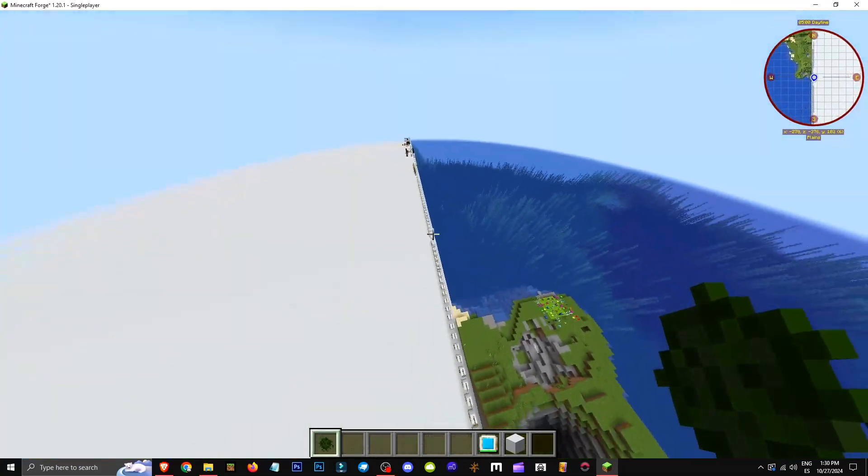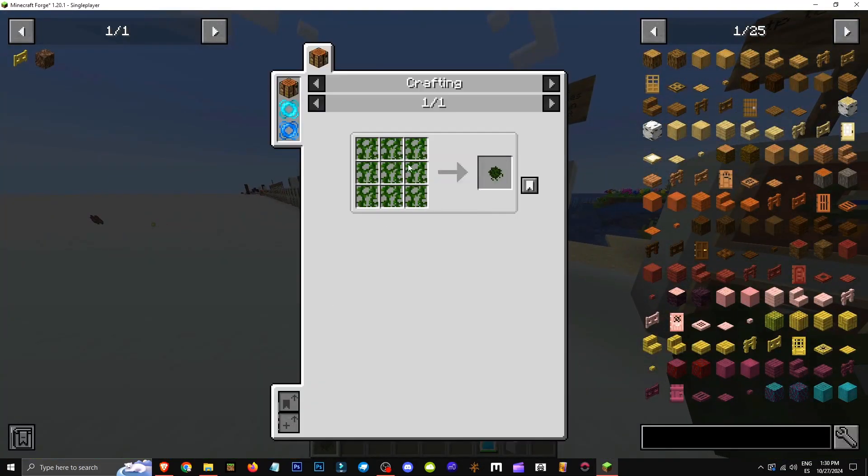The overworld isn't too useful, but it's great in the Nether. How do you craft it? Just use nine vines — that's all.